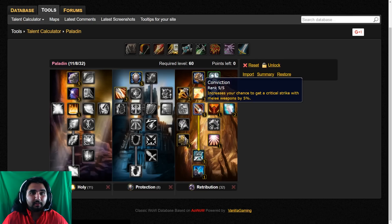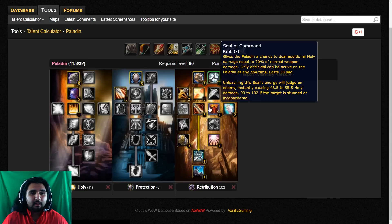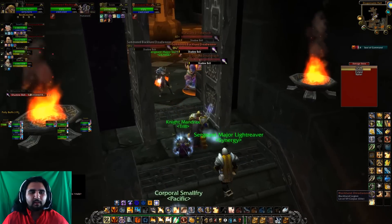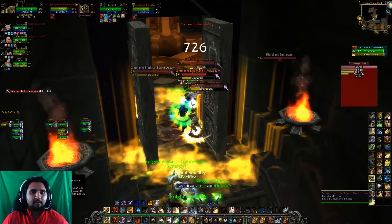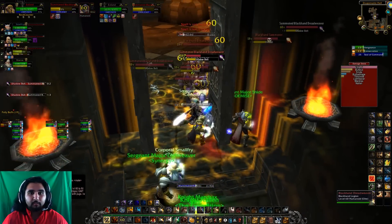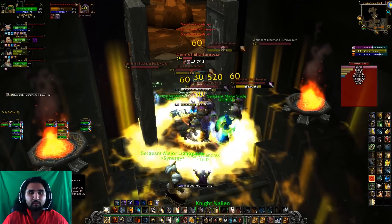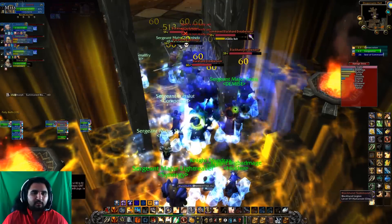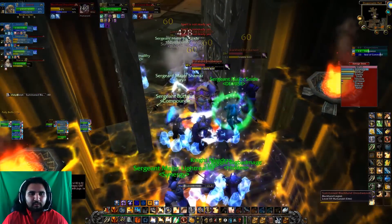Conviction is a direct DPS increase for more Crit Strike. Seal of Command is the main seal you're going to use — 99% of the time. Pursuit of Justice doesn't directly increase your DPS, and some people might think it's kind of weird, but by giving yourself a move speed talent, it allows you to get a damage enchant like 7 Agility to your boots instead of a move speed enchant.